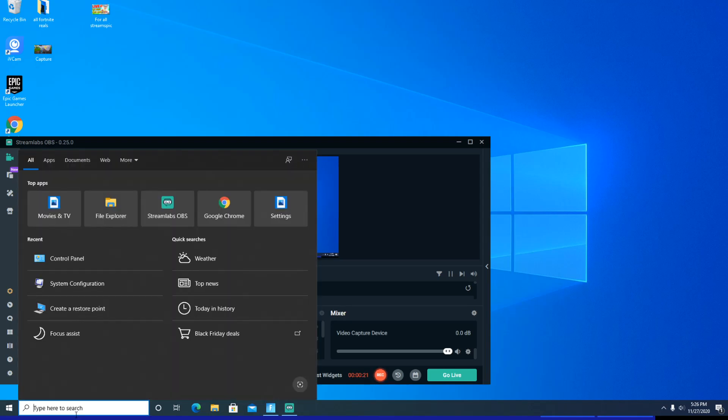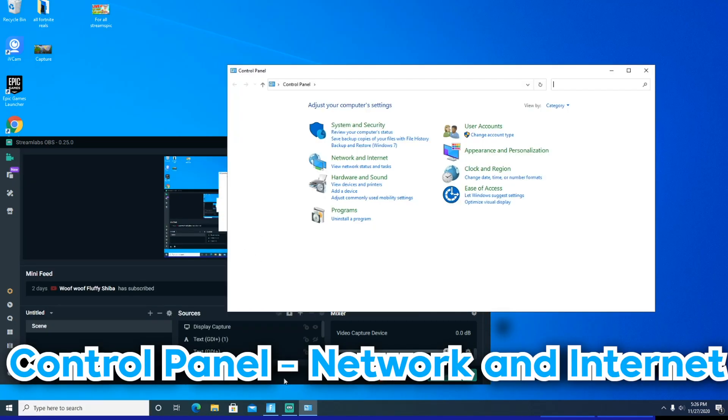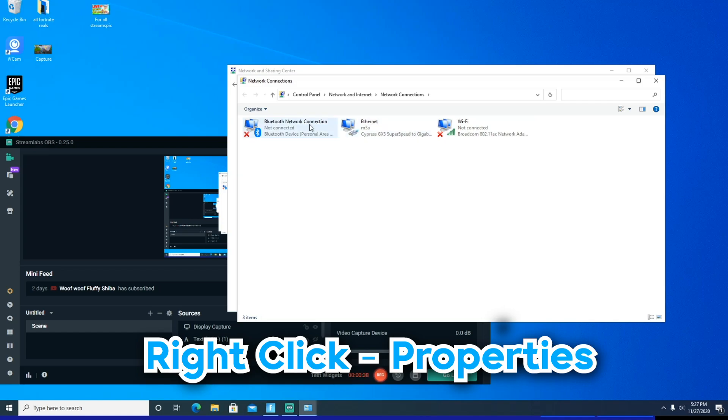The first thing you want to do to actually change your DNS server is go into Control Panel. You can do that by typing in the search bar down below, and you need to go to Network and Internet. Once you're there, go to Network and Sharing Center, and then go to Change Adapter Settings.